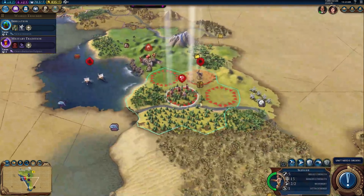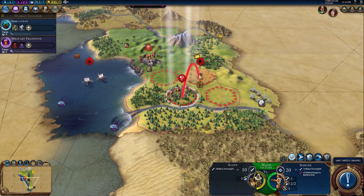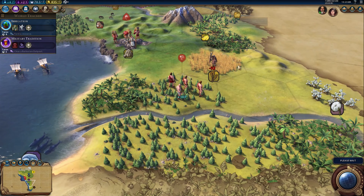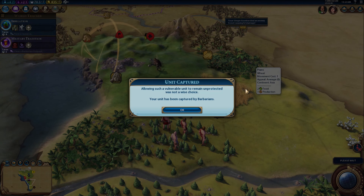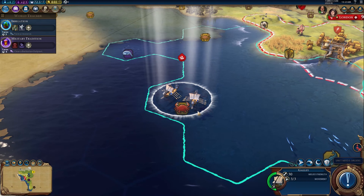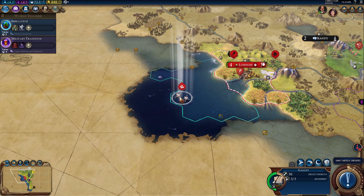Let's get these guys to set sail and see what's out in the ocean. I want my slingers to take him out — he's a danger to me. He didn't do as good a job as I was hoping. I've lost the settler. That was not a wise choice. Now I've given the barbarians a settler and they can set up a new camp — not really what I wanted.